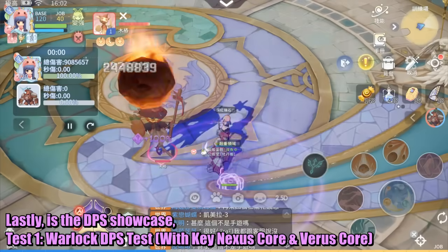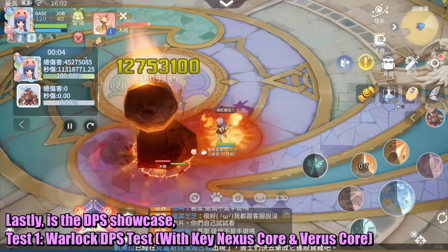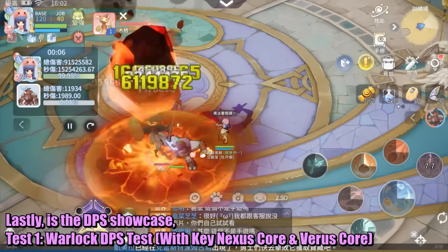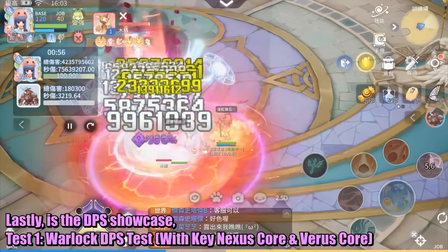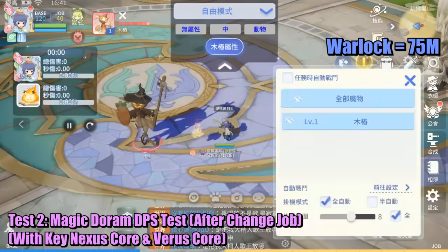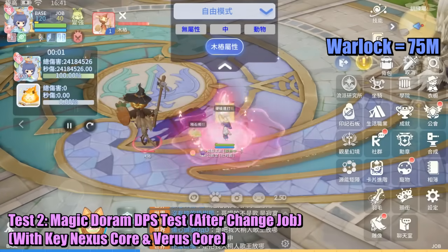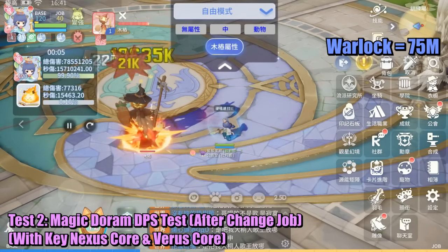Lastly, the DPS showcase. Test 1: Warlock DPS test with key Nexus core and Varus core. Test 2: Magic Doram DPS test after job change, with key Nexus core and Varus core. Test 3: Magic Doram DPS test with fire converter versus earth type, with key Nexus core and Varus core.